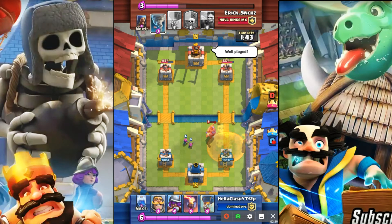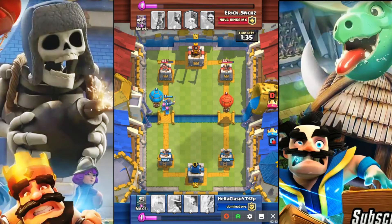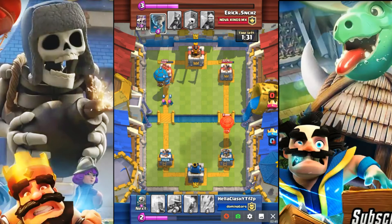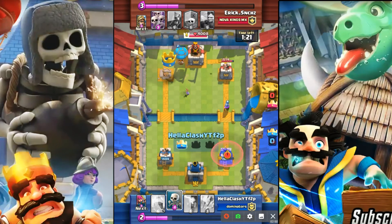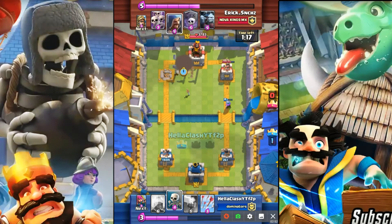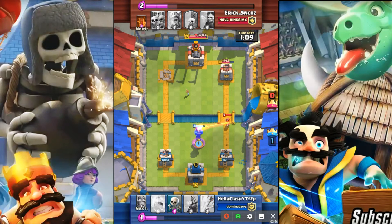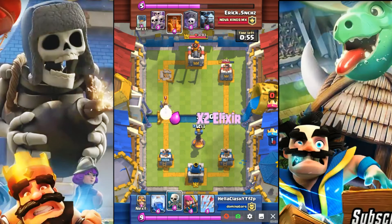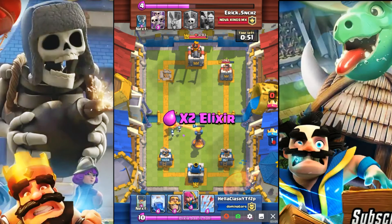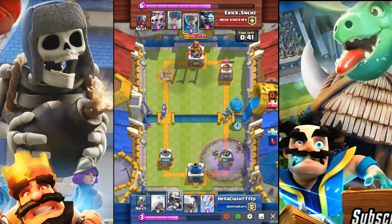I could shut down that knight for a positive elixir trade, or prince for a positive elixir trade. The balloon did do quite a bit of work and I was able to get the tower, though he took my other one pretty low. So we're up one tower but obviously pretty low on the other one. He misplayed a poison there pretty badly, which probably cost him the match.